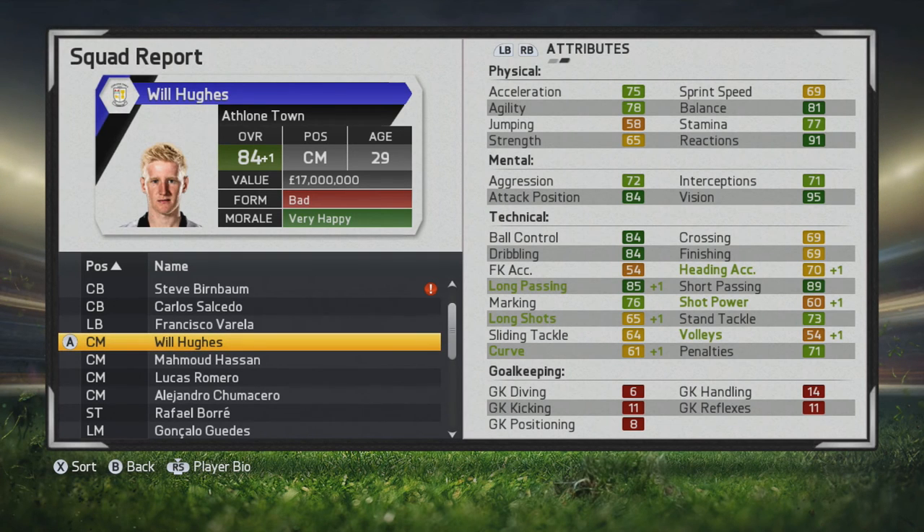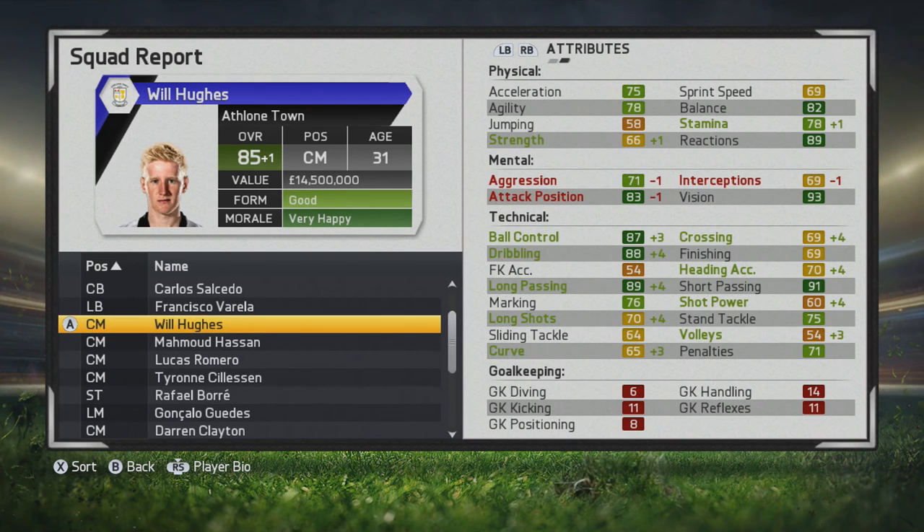He does reach 84 overall at the age of 29. His passing stats overall are just great — it looks like he's going to be able to basically break apart a lot of defenses with those passes, which is great to have from that type of player.